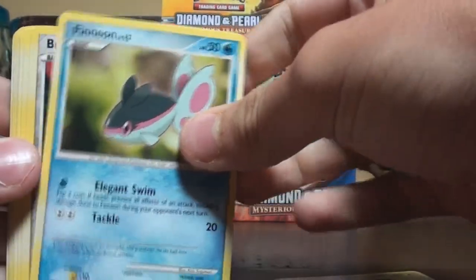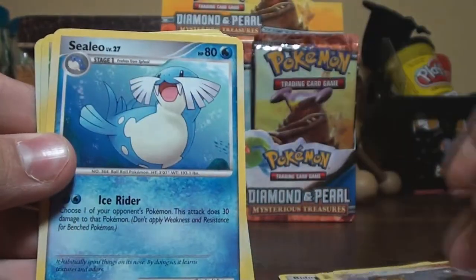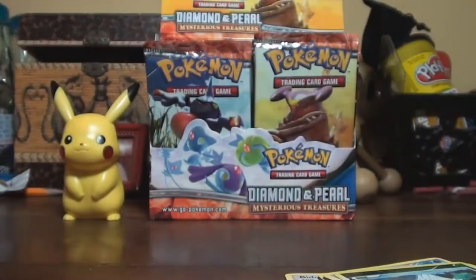Bidoof, Bibarel, Bronzor, Kricketot, Abra, Shieldon, Graveler, Quilava, Snover, and an Ampharos holo. That's pretty nice. Yeah, that's cool.